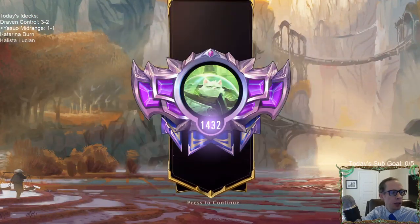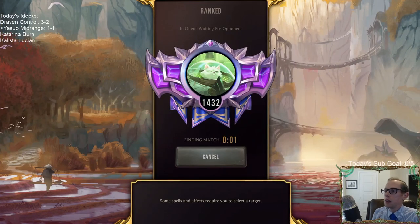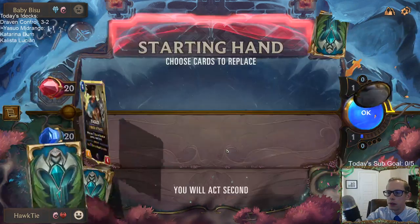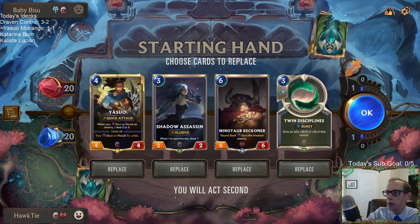That would have been a great game to have Yasuo. I should have mulliganed all four cards in my hand — that is a matchup where you really, really need Yasuo. I honestly should have mulliganed every card to look for it. We're playing the same matchup again — we got Yasuo this time, definitely a very important card to have.